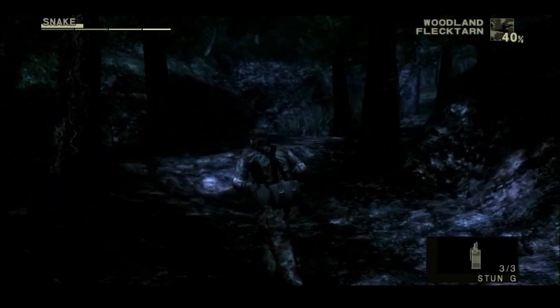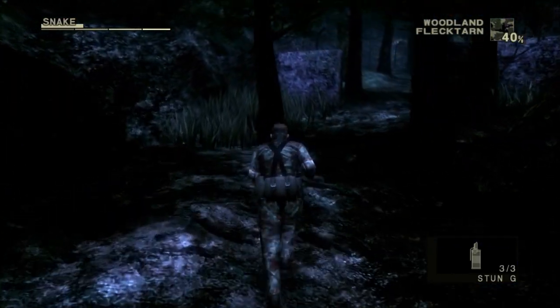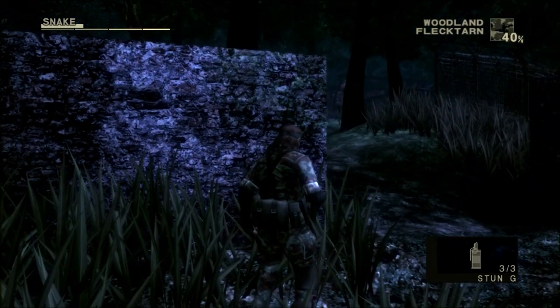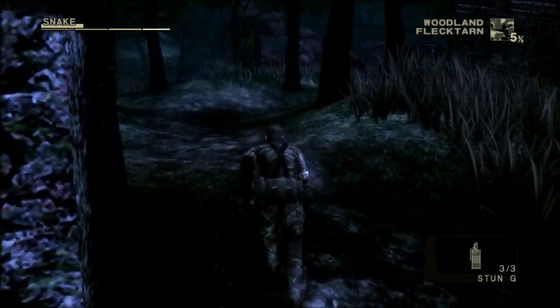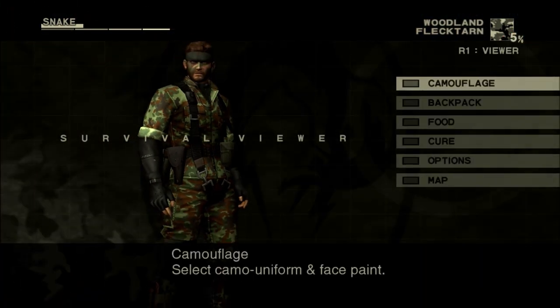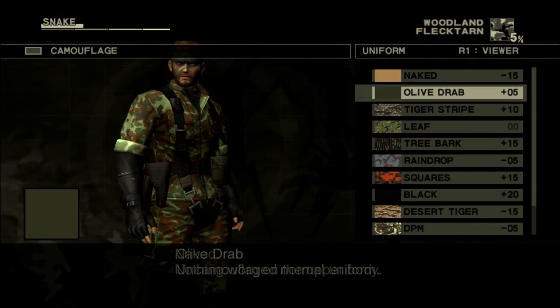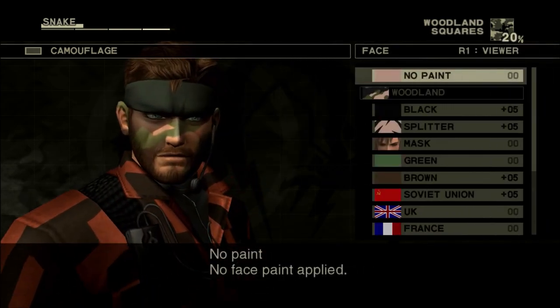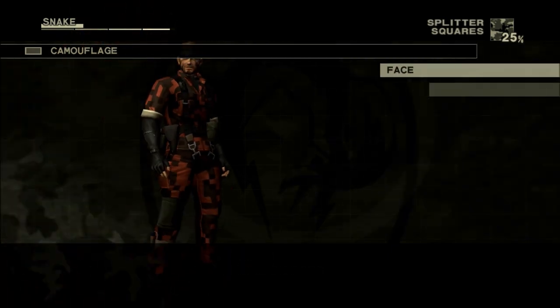Now we are back at where Sokolov was previously held, but this time there are no enemies in this area — yet. There is something very important to pick up: the AK-47, which will come in handy against both the Pain as well as the Fear. Now, if you really want the Boss's camouflage you will have to go for a non-lethal kill. However, the weird thing is that you can actually take down the Fear with the AK-47 non-lethally — sounds weird, but that's for later.